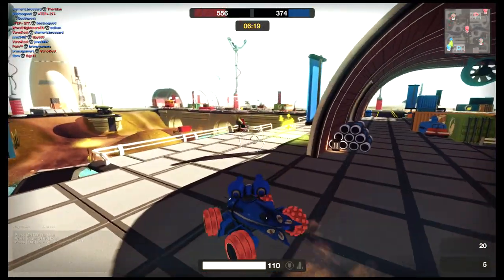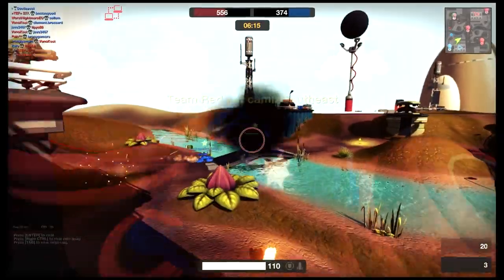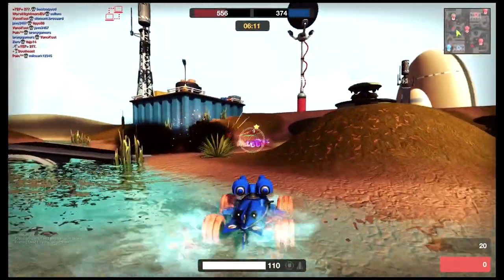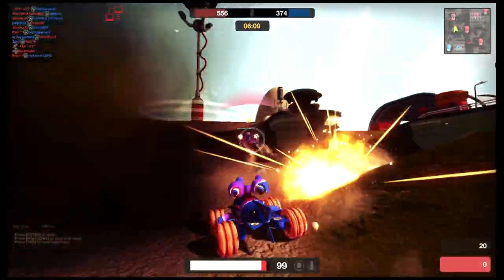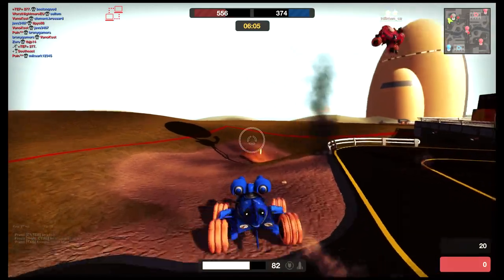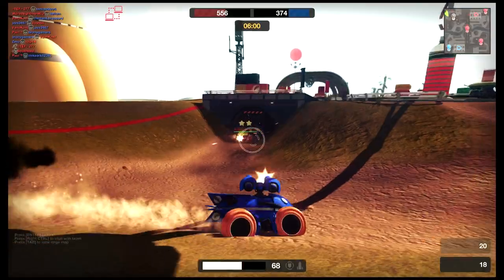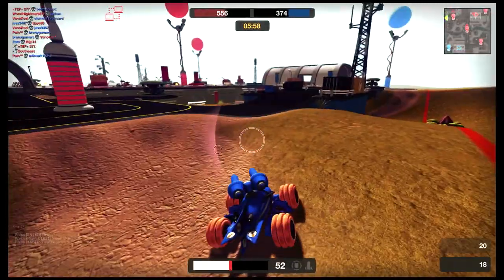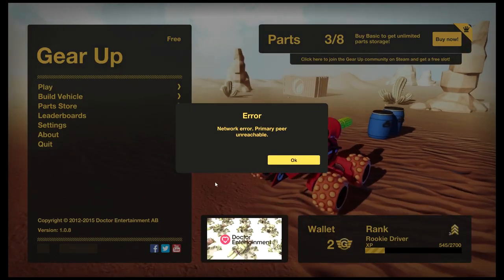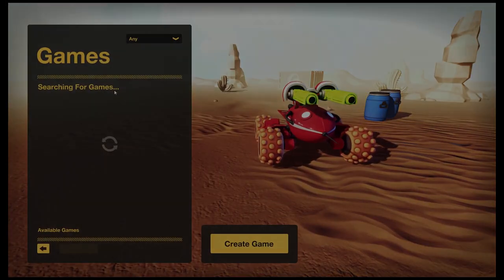That was pretty good. This is my tank - a little dune buggy. And it doesn't seem like there's a lot of falling damage in the game. Oh crap, we're out of ammo. I know there's some ammo down here. That's not good. Let's get out of there. Well, that just happened.